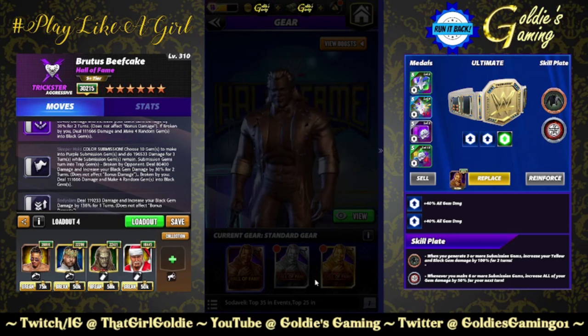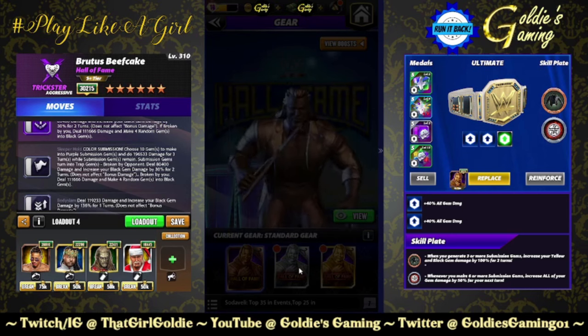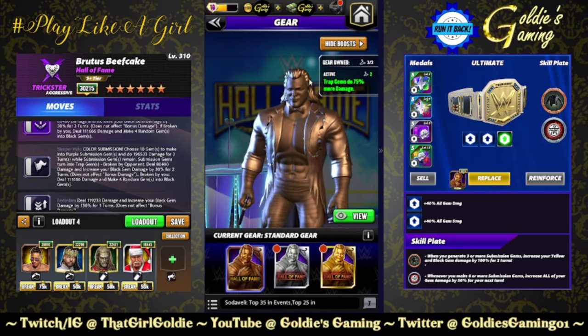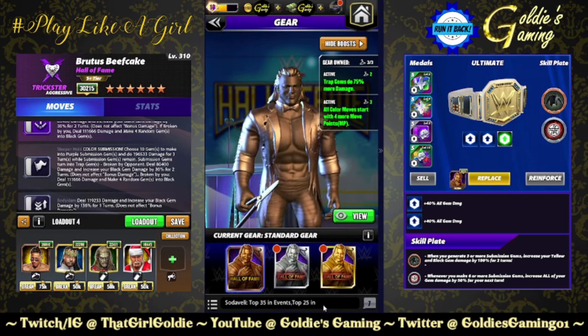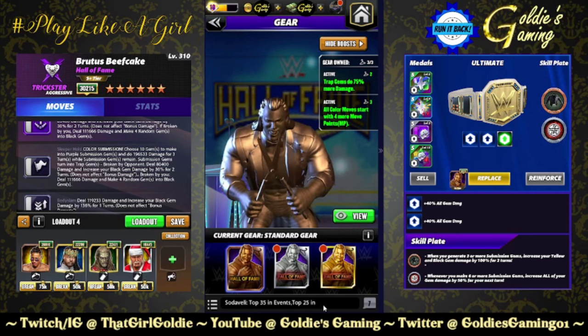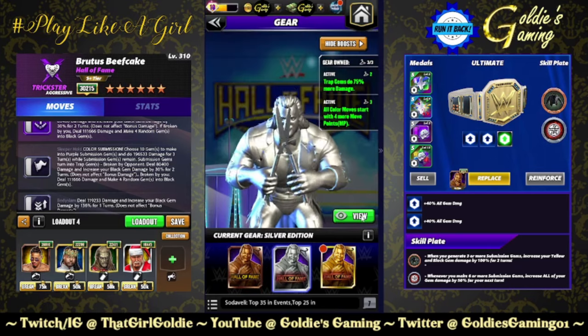We have a gold gear and we have a silver. It doesn't matter in which order you acquire the gears — what matters is how many you have. One gear: trap gems do 75% more damage. Both gears: all color moves start with four more move points. There is the silver.